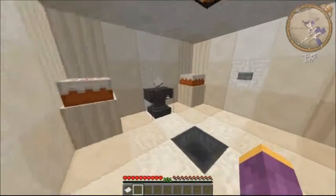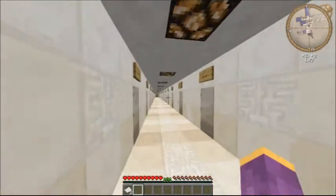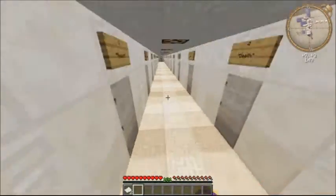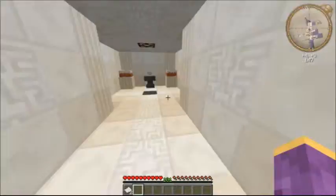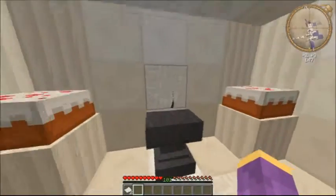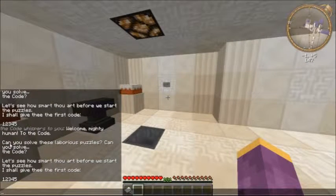Hello guys and welcome to the first episode of The Code. This is an adventure puzzle map where there are a bunch of rooms that have a code inscribed in them. As you can see in the chat, it says: 'Welcome mighty human to The Code, can you solve these laborious puzzles, can you solve the code? Let's see how smart thou art.'